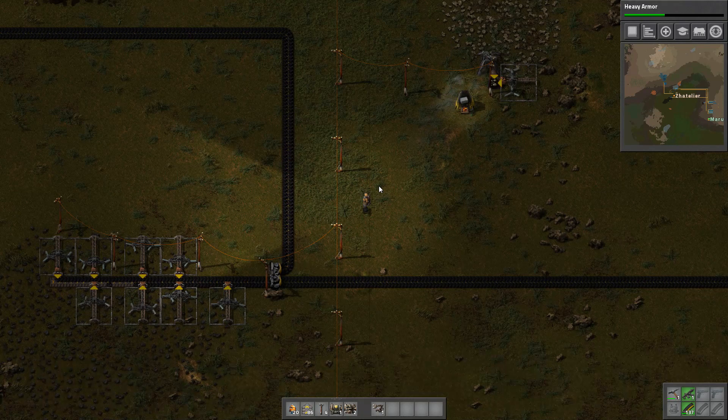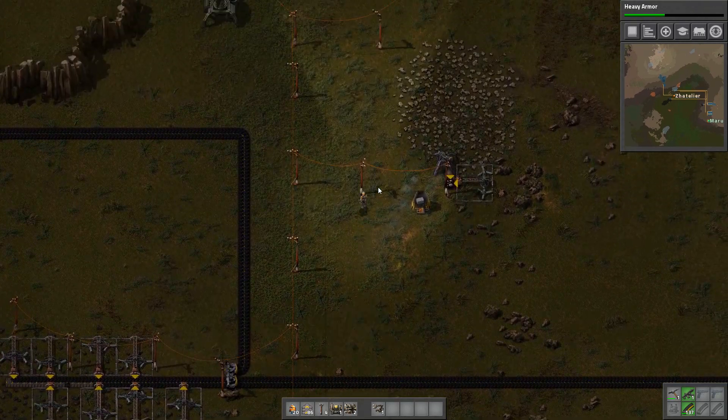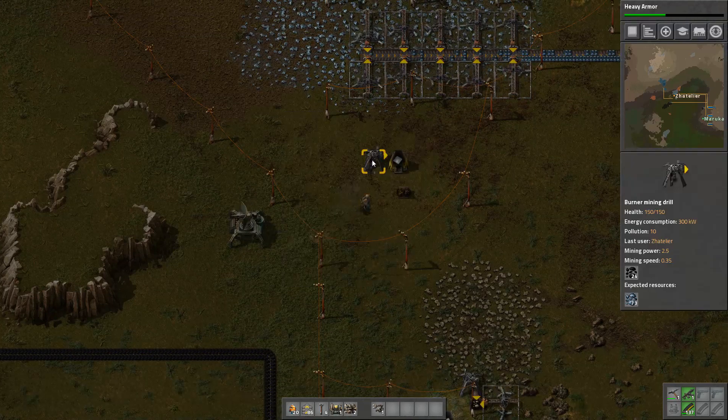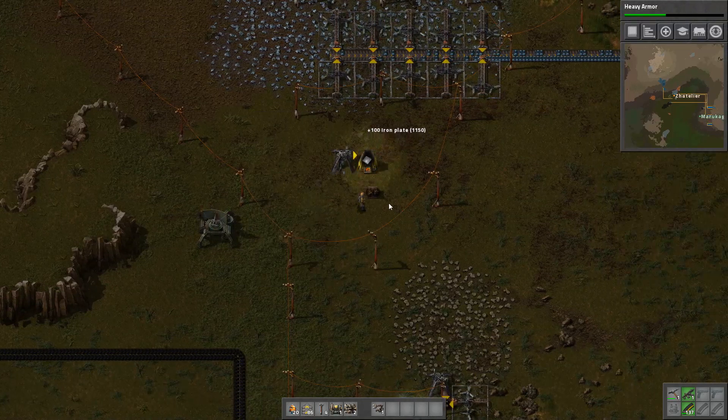Once you get the circuitry going, you can actually put them in different colors. I know about that.